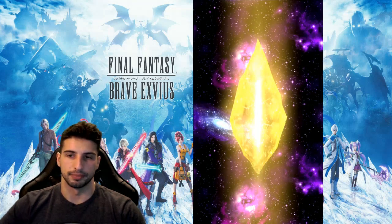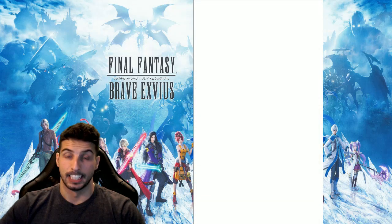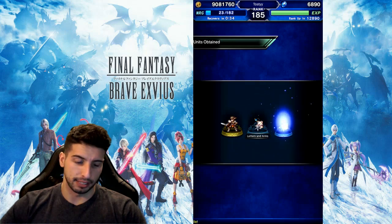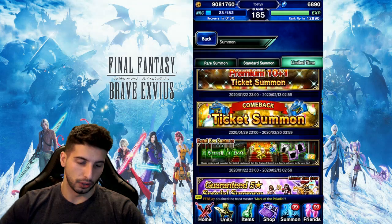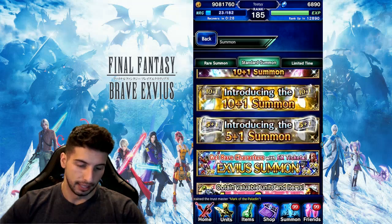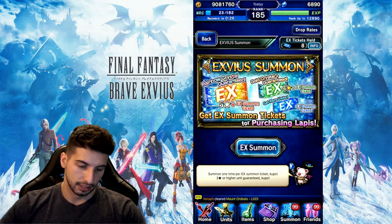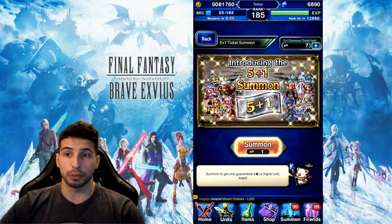We're going to skip this because this is going to stay gold. Gafgarion — woohoo! So we're going to move on. I have a bunch of EX tickets, I think I have 15 regular tickets, and I have some 5-plus-one tickets. Without further ado, we're going to start with the 5-plus-ones.